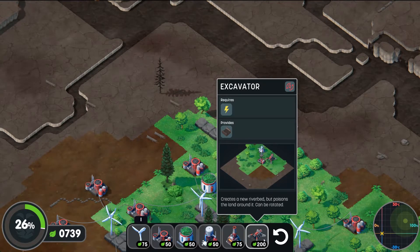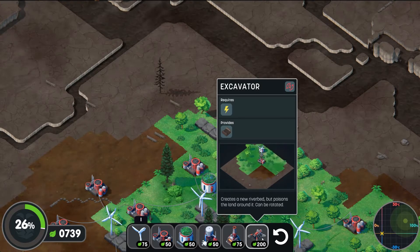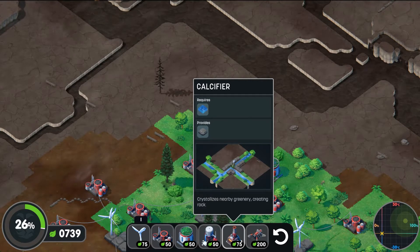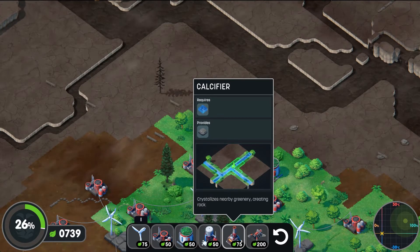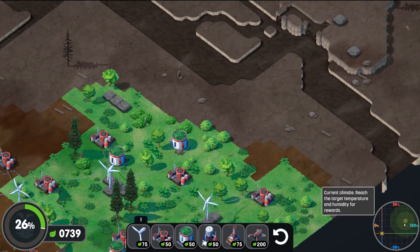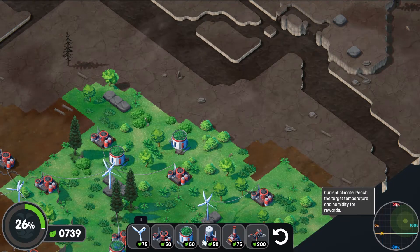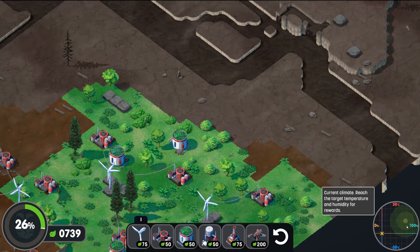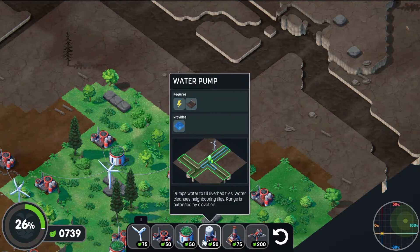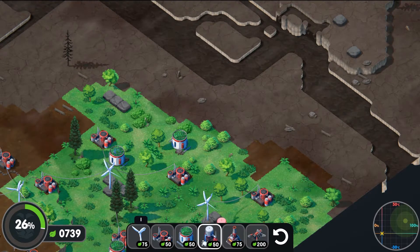We've got this excavator — I don't know why I found that hard to say. It makes ravines. And the calcifier requires water to provide stone. There's a current climate indicator — reach the target climate and humidity for rewards, so we need to reach about here and we get a reward. This structure provides water but needs to be next to power.